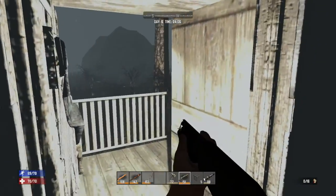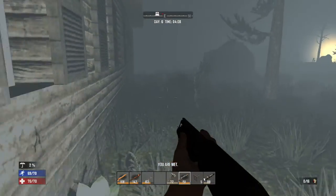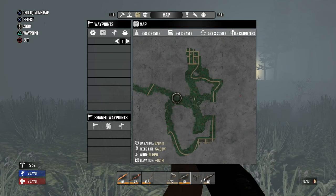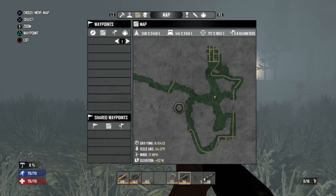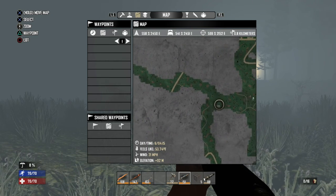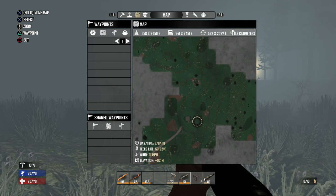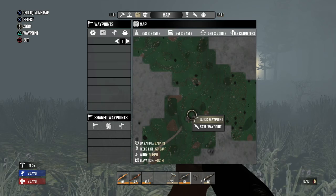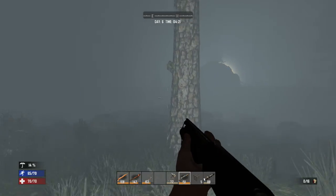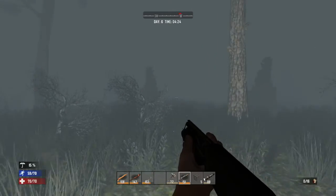It's foggy and a bit scary out here. I made some improvements to the base just to fortify it a bit, but we need to do more of that. Where is the trader on the map? I can't remember - we should really mark him on the map.